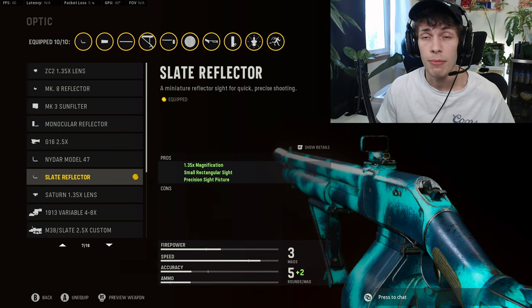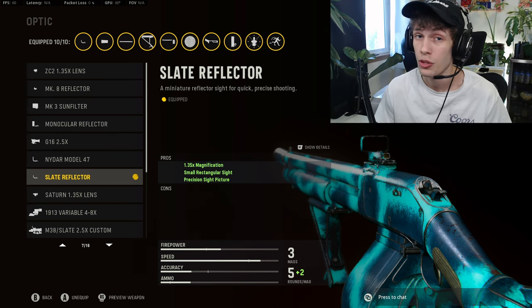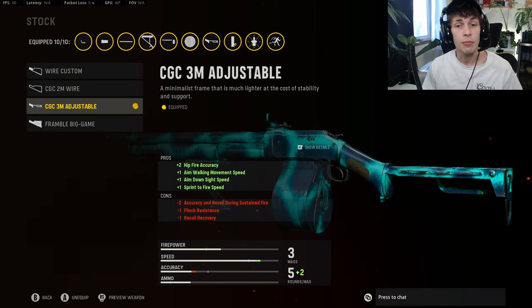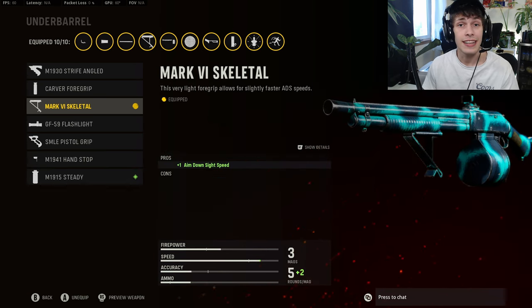With this recent nerf, it's going to be about a consistent one to two to three shot kill, so if you ADS you're going to get more one-shot kills. On the stock, we are going to be doing the Adjustable because it's going to increase that sprint-to-fire speed and ADS speed, making it very snappy. On the underbarrel, so we can ADS a little bit quicker, you want to do the Mark 4 Skeletal.